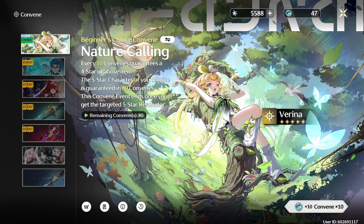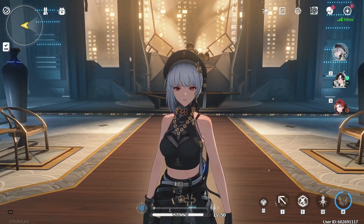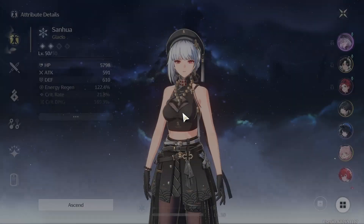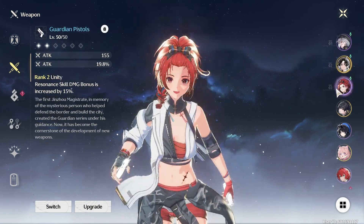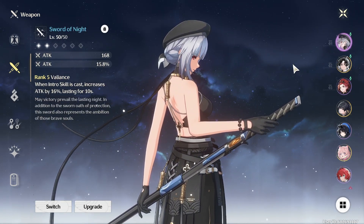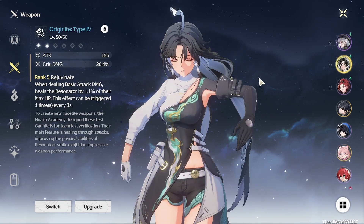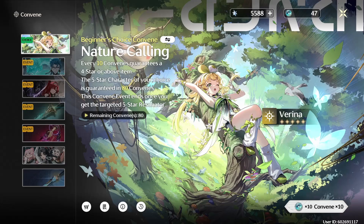I'm also hoping to maybe get some more copies of Sanhua, my main — that would be nice. And maybe a 4-star sword, because I currently just have a 3-star weapon on her, and actually all three of the characters I've built so far have 3-star weapons, since on my initial rolls I didn't get any 4-star swords, gauntlets, or pistols. So that's another reason I think it's good to do some pulls now instead of waiting any longer. With that being said, let's jump right into the rolls.